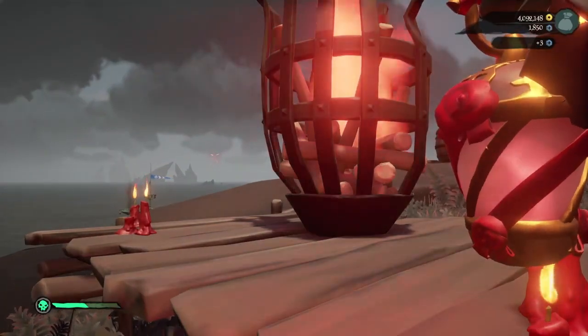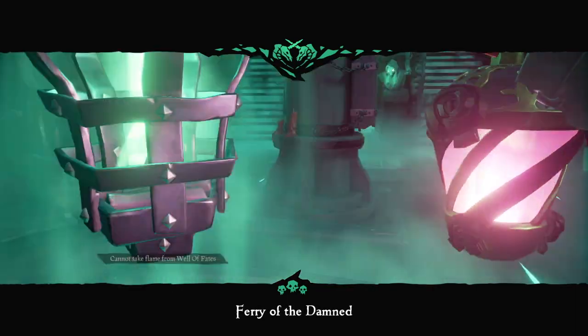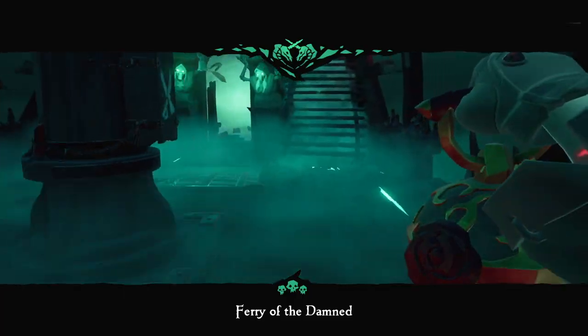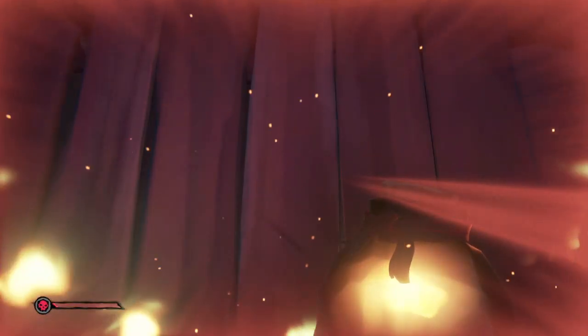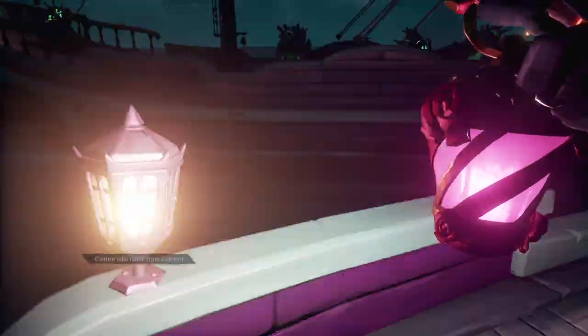'From the Ashes': you will need to make a final trip down to the Well of Fate, this time to collect the pink and red flames. Remember the pink flame can be collected from dying to a player from another crew, and the red flame from dying to fire.